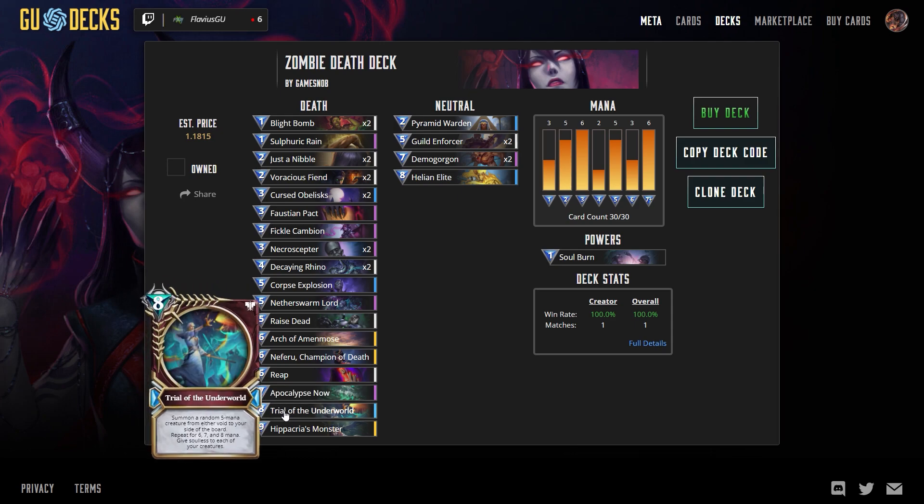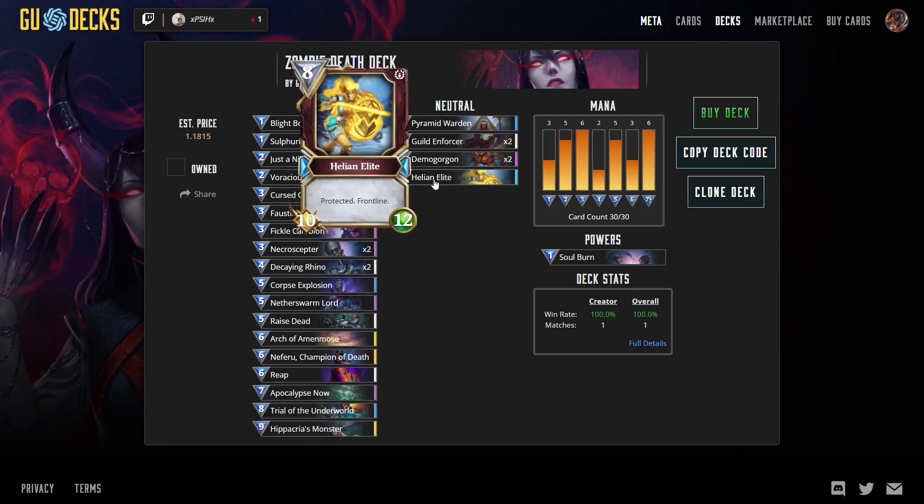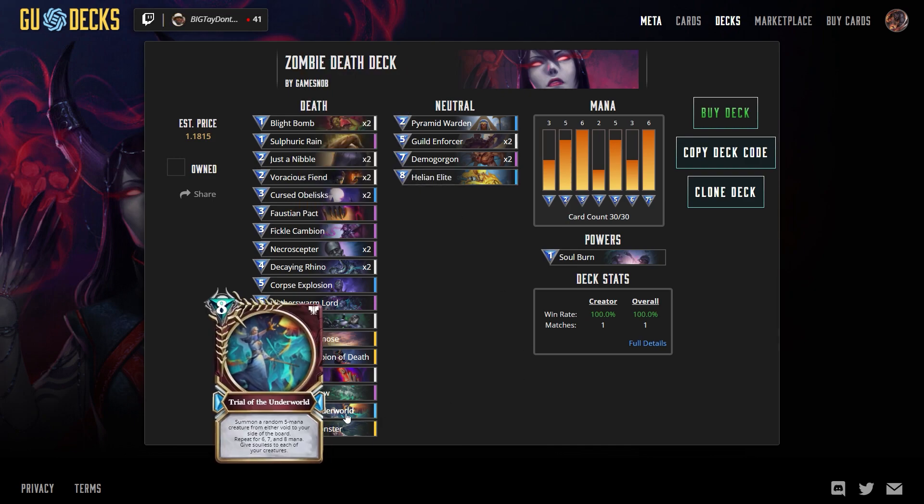Trial of the Underworld has potential to be so powerful. You summon a random five-cost creature from either void to your side of the board, and then repeat for six, seven, and eight mana. This can potentially load your board with a five drop, a six drop, a seven drop, and an eight drop. That's why Helion Elite is in this deck - you don't see Helion Elite all that much in Mythic play, but I'm playing around and having some fun. Helion Elite is a super strong card, and it has a nice synergy with Trial of the Underworld.